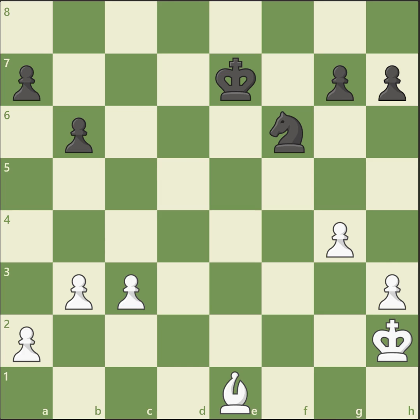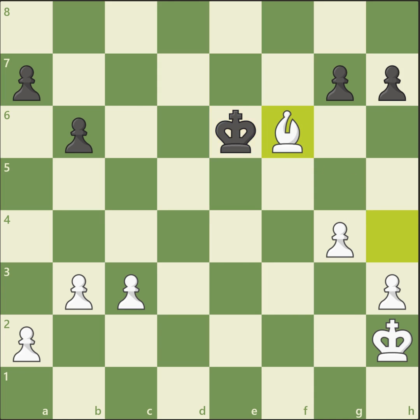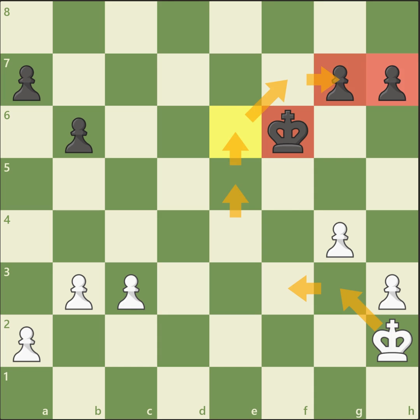Let's analyze another example with the same idea we already discussed. If you have a material advantage — white has an extra pawn here — it might be a good idea to exchange pieces. Here white exchanges pieces: bishop for a knight. Then the plan is similar: bring your king out to the center, try to create a passed pawn, distract the black king, and use the time while it tries to stop your passed pawn to get to those pawns, win them, and promote on this side.